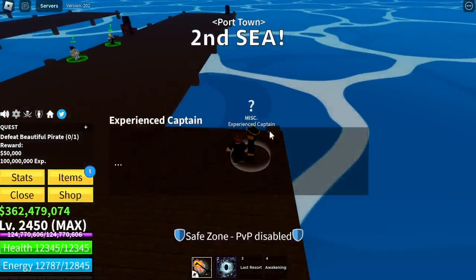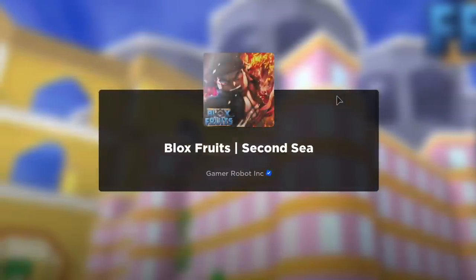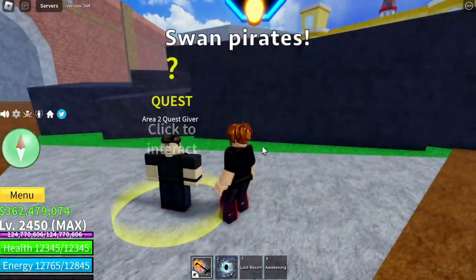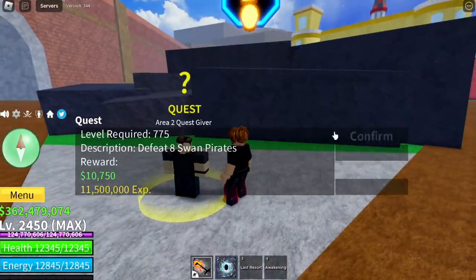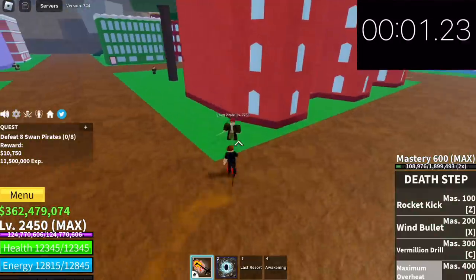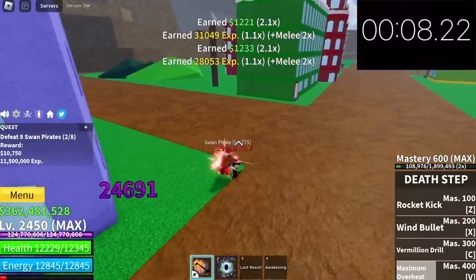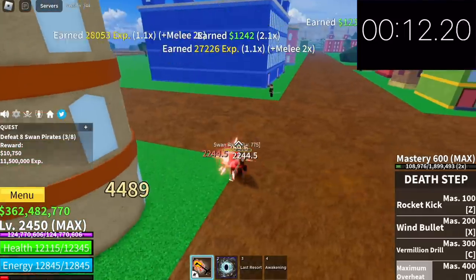Let's look at other ways to grind money really fast. If you're strong, head to the Swan Pirates instead. This mob is really easy to defeat and they're near each other. The quest giver is also really nearby. I timed it — it took me around 20 seconds just to finish one quest. I am max level, so these mobs can't really damage me.